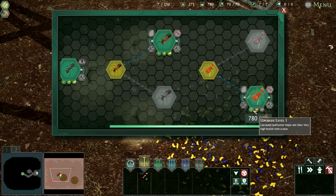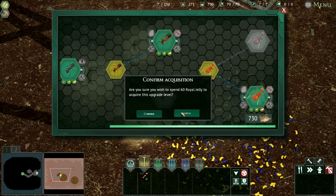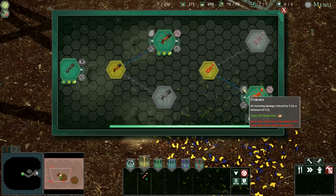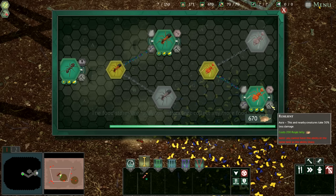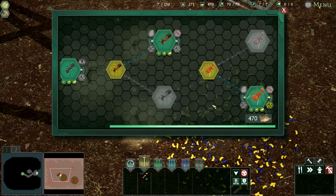Come build leaf cutter major ant tiles — very high health with a stun. Can we go any higher? Yes, 50 royal jelly. So now we can upgrade it to level three — that gives them so much more. Shockproof: cannot take more than 20 damage in a single hit, that's pretty decent. All incoming damage reduced by three. Or sharp aura — nearby creatures reflect 30% of damage back. Or resilient — this and nearby creatures take 30% less damage. That's good. We're going to go for that one.